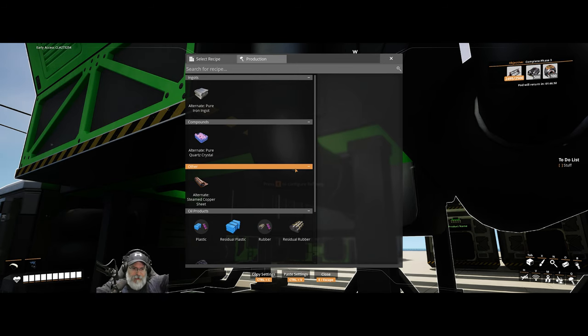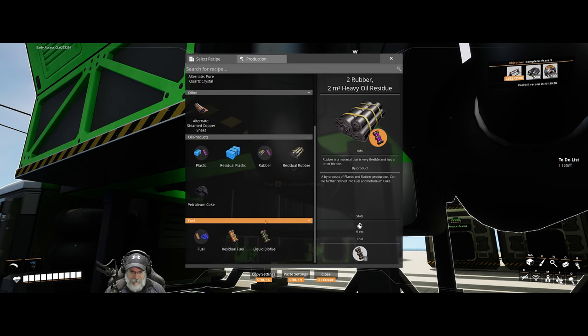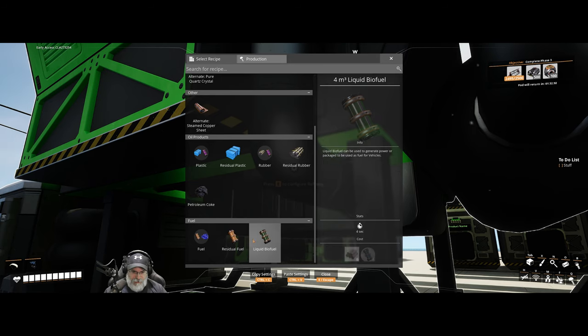Remember, guys, this is all new territory for me — I've never done anything with oil before in this game, nor have I really watched anybody else for the purpose of learning how to do it. You guys said liquid biofuel is the second best thing for the jetpack, and turbofuel is the best. To make that all we need to do is set up a refinery, hook up a water pump, and throw a bunch of solid biofuel into it. I think that would be simpler in the short term.